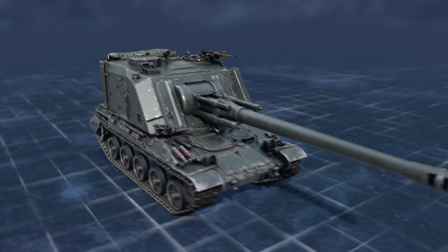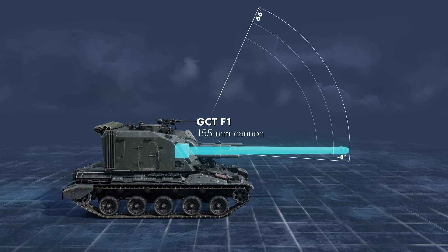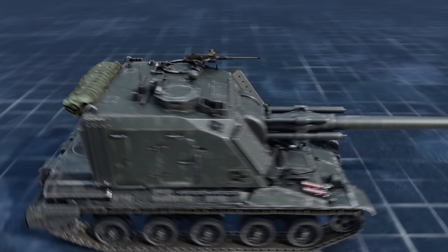Its main caliber is a 155mm howitzer with elevation angles between minus 4 and plus 66 degrees. The turret is also equipped with a large caliber machine gun and smoke launchers. The engine and transmission compartment is in the rear, the driver sits in the front, and three more crew members are in the turret. The ammo racks are found in the rear of the combat compartment.